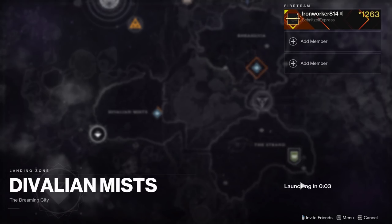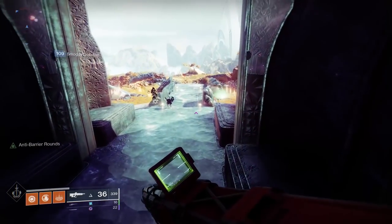The fourth feather can be located just at the entrance to the Blind Well. Head to the Dreaming City and load into the Dvalian Mist.